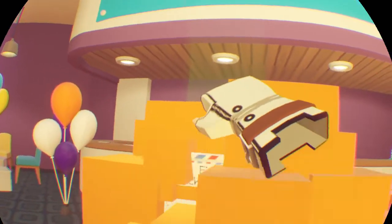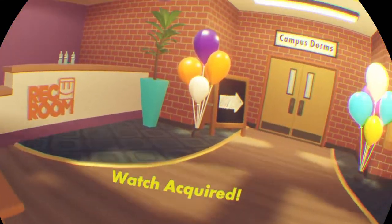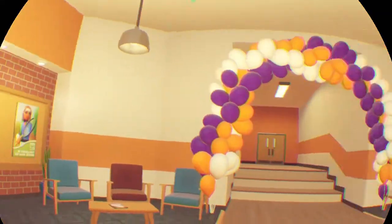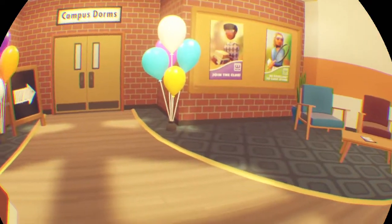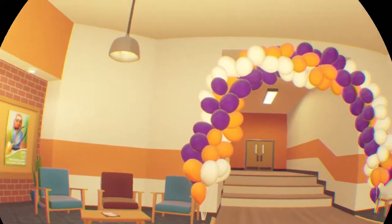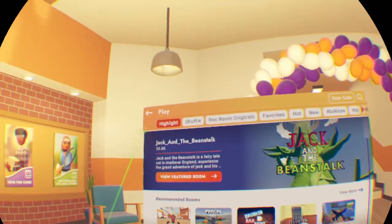And that's the end of orientation. You're just about ready to start exploring those millions of player-made rooms. Think of your watch as a magic portal to all things Rec Room — every room ever created is at your fingertips. So what are you waiting for? Let's go check one out.